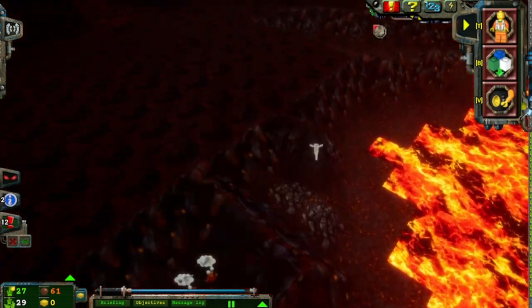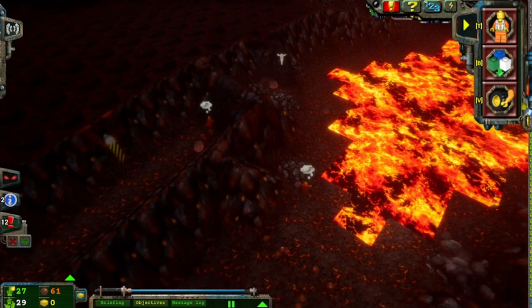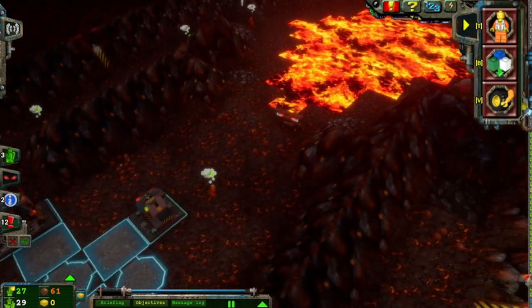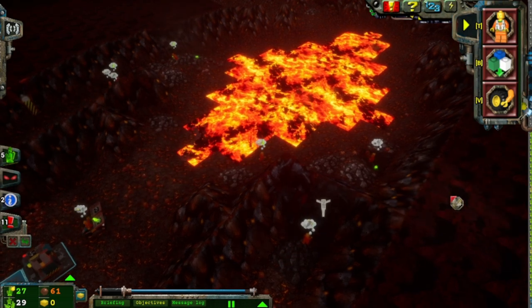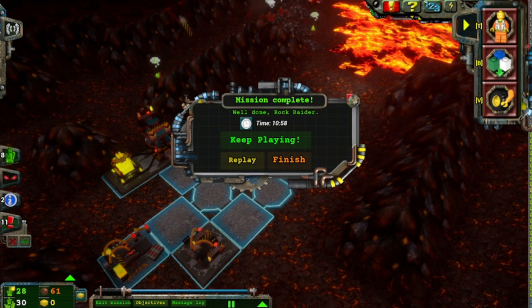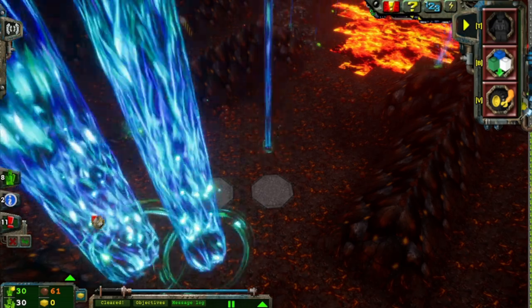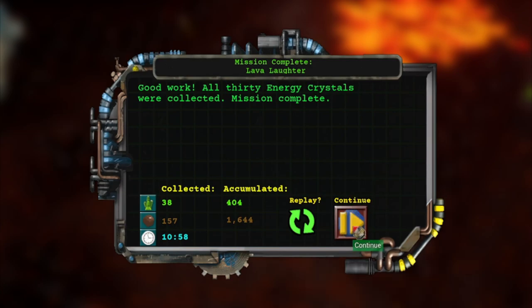This level is like perfectly symmetrical. Where do you think you're going? Drill it! Loose rock. There we go — that's what I like to see! Booyah! That was a fun level. Crazy with all the lava monsters in the center, but actually really fun. I like how the levels are still keeping things interesting — very well done. All 30 energy crystals were collected. Mission complete! Lava laughter, indeed. That was a fun one.